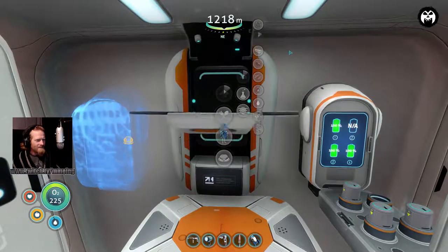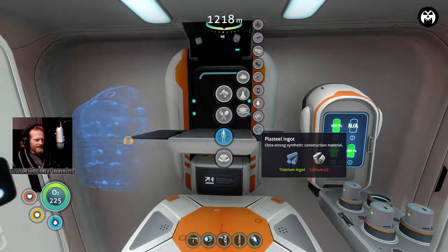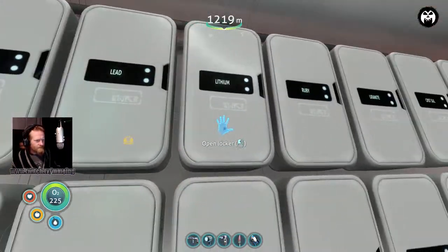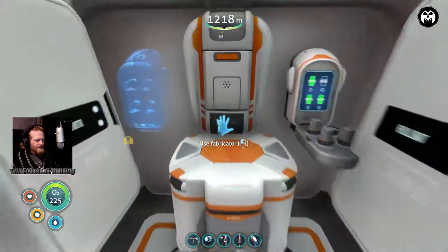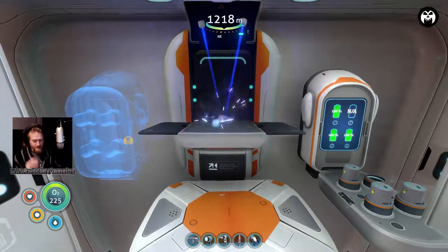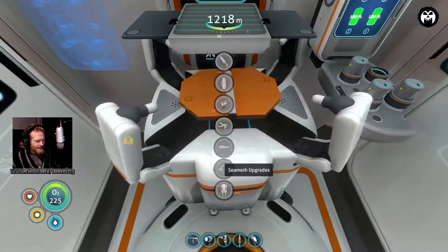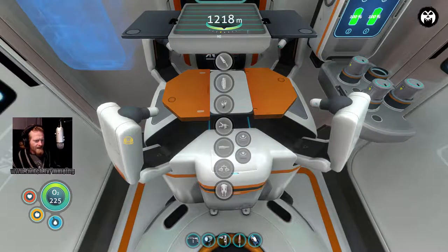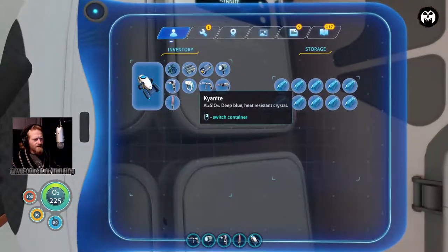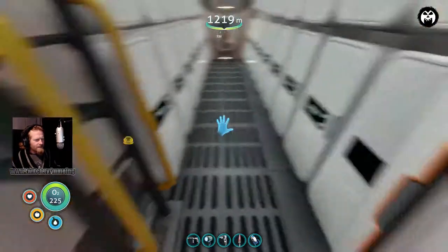For the plasteel ingot I'm going to need two lithium - let's grab two lithium and make the plasteel ingot. And kyanite - I actually have plenty, I got two more extra kyanite, so we have enough to do everything we need down here. The other thing we need is the MK module. What I'm going to have to do, like last time, is pull the depth module out of the sub, run downstairs and craft it, then run back up and put it back in.